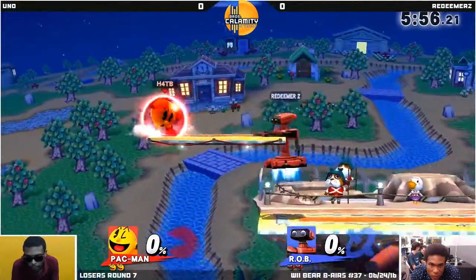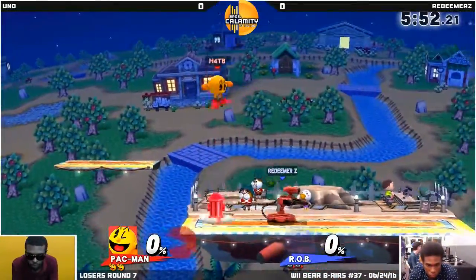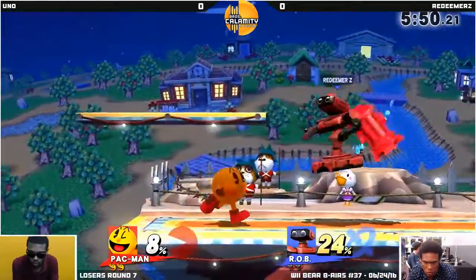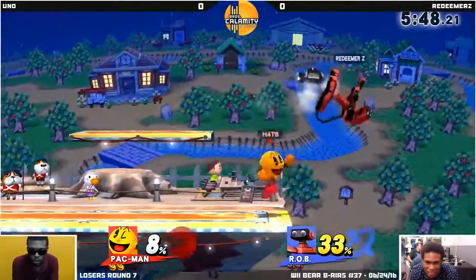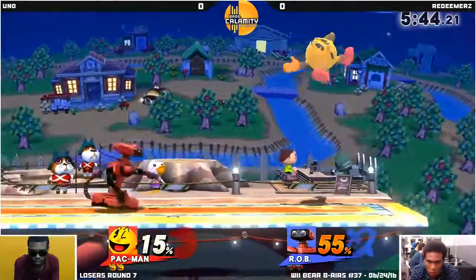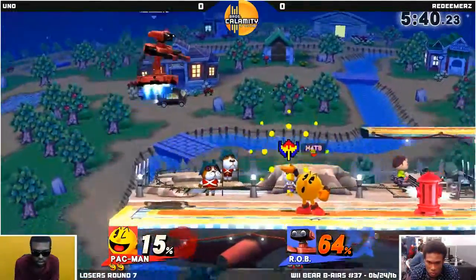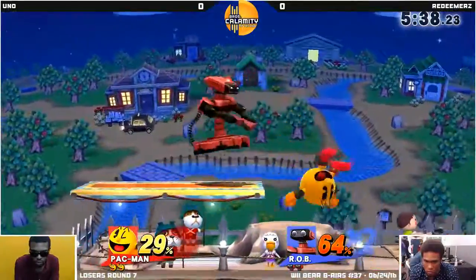Pretty good pick for Rob in terms of statistics. And Pac-Man can kind of camp and charge on the platform whenever he gets the chance. But ultimately, I think Pac-Man's ability to zone out characters is why Redeemer does not want to go Mario here. Rob can handle that a lot better.